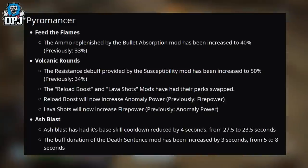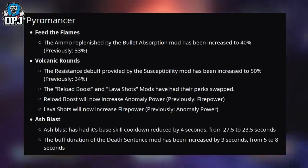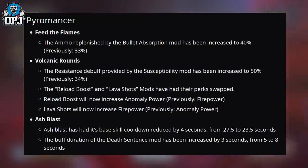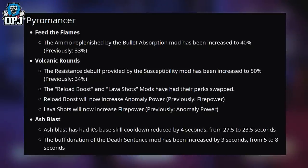Starting with the Pyromancer. Feed the Flames: the ammo replenished by the Bullet Absorption mod has been increased to 40%, previously 33%. Volcanic Rounds: the resistance debuff provided by the Susceptibility mod has been increased to 50%, previously 34%. The Reload Boost and Lava Shots mods have had their perks swapped — Reload Boost will now increase Anomaly Power and Lava Shots will do the direct opposite. Ash Blast has had its base skill cooldown reduced by 4 seconds from 27.5 to 23.5 seconds. The buff duration of the Death Sentence mod has been increased by 3 seconds from 5 to 8 seconds.